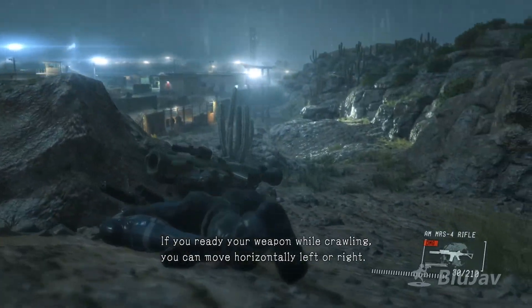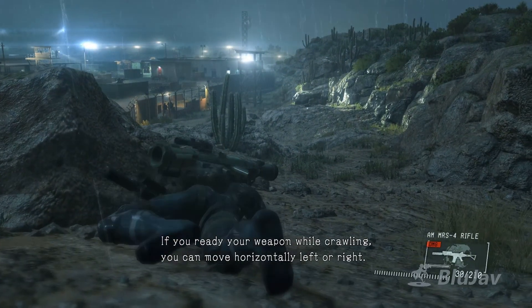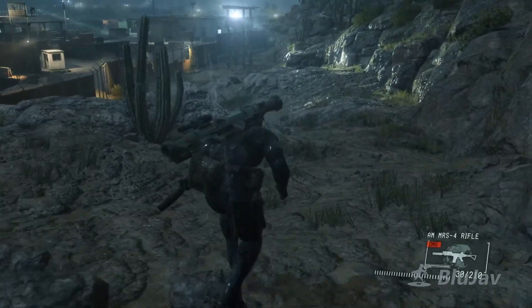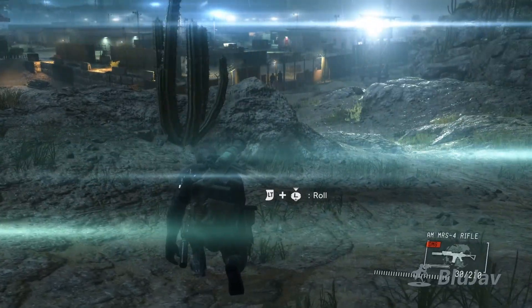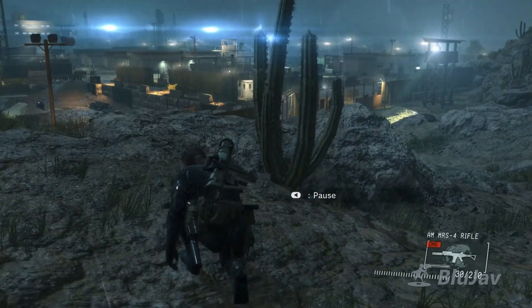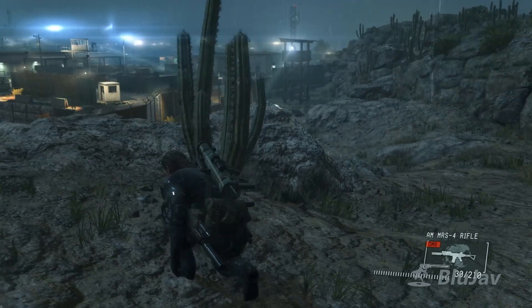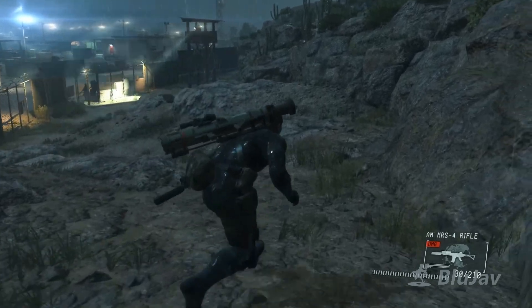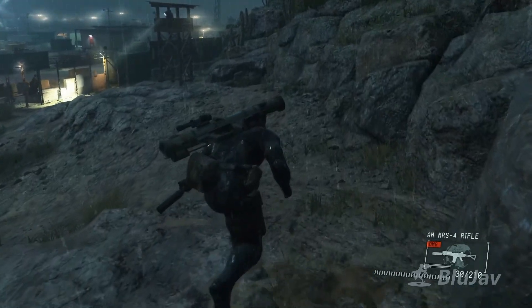If you have a weapon ready while crawling, you can move horizontally left or right. Holding the dash button makes you move faster. I think Nvidia used this scene in a screenshot to show the difference between the PlayStation 4 version and the PC version.